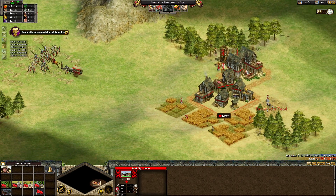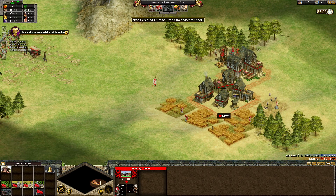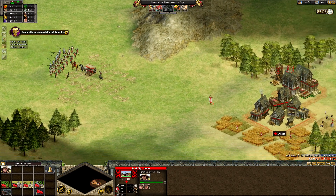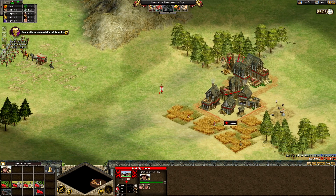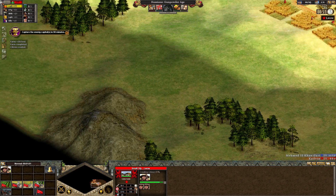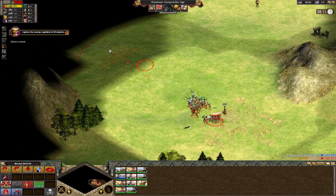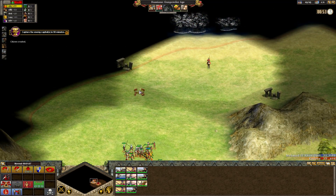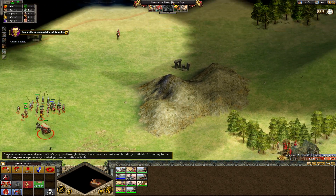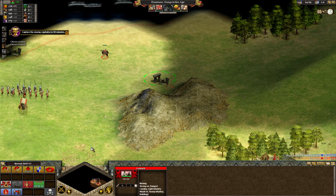So we have the Cossacks right off the bat — I love it. I need more citizenry; we're gonna need to start building stuff. Immediately, we're gonna found a second town. I should probably be aggressive in how I do this. I can build lumber camps now — I can build lumber camps anywhere. Oh, a fishery.